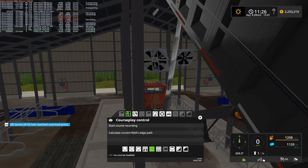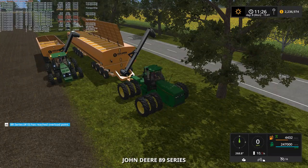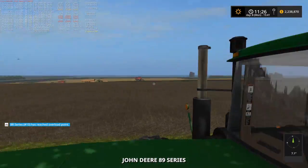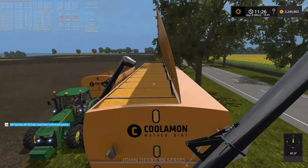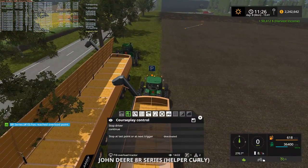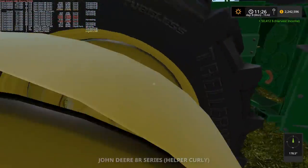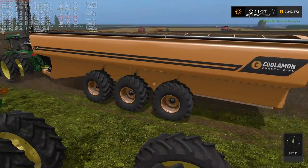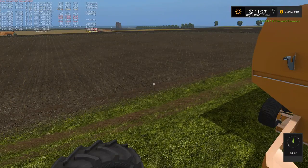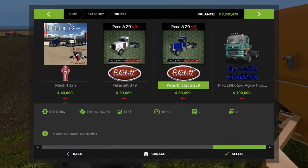We've got three combines full. The mother bin is full over there! This is the situation I want to avoid because now I have one tractor tied up. I can tell him to continue — I'll just do that. But yeah, that's what I want to avoid. So far up until now this mother bin has worked really, really good for that. Since we've got the truck tied up there, that means we need another truck.